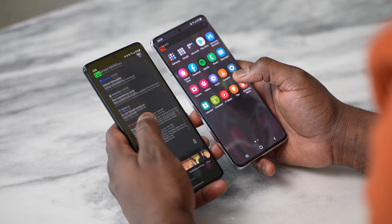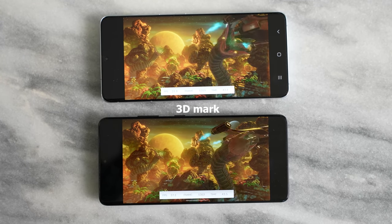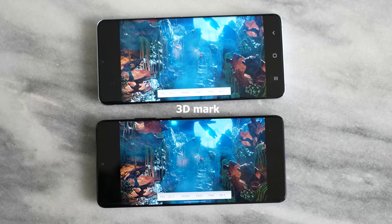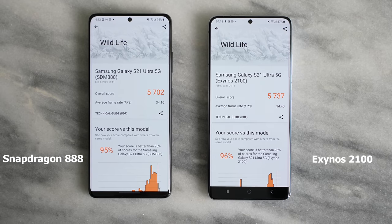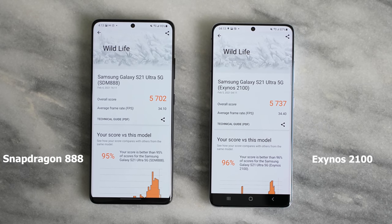In terms of performance, let's look at some benchmarks before we get into gaming. Starting with 3D Mark, running on both devices with the Snapdragon on the left and the Exynos on the right. The scores are very close, but the Exynos has the edge: 5,737 compared to 5,702, with average frame rates of 34.4 FPS for the Exynos and 34.1 FPS for the Snapdragon — pretty much neck and neck.